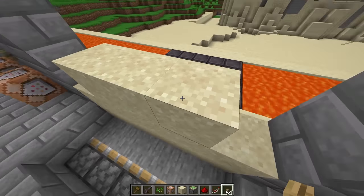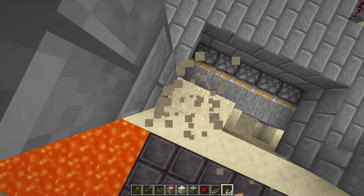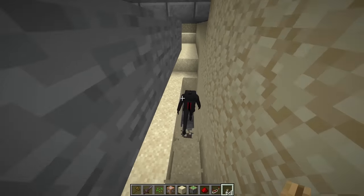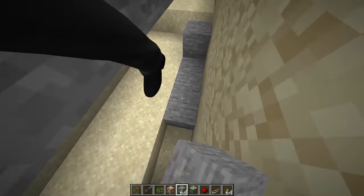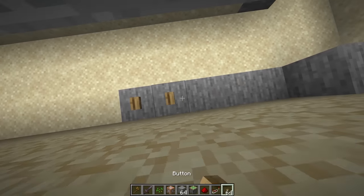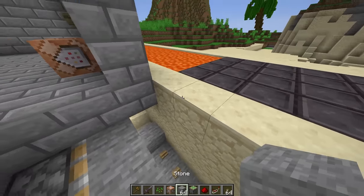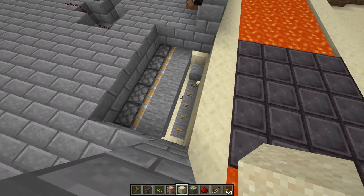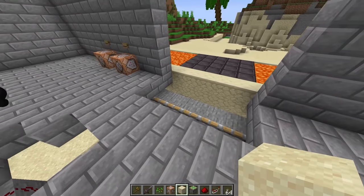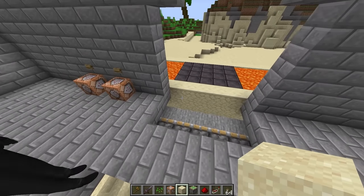Let's make this hole bigger so it can fall far enough. Actually, instead of a hole, let's put some normal blocks here and put a bunch of buttons on the floor — whenever sand falls on buttons it breaks it. Let me test this out — grab some sand and boom, the sand gets destroyed by the button! That should be good enough.